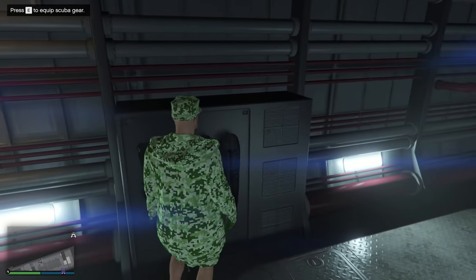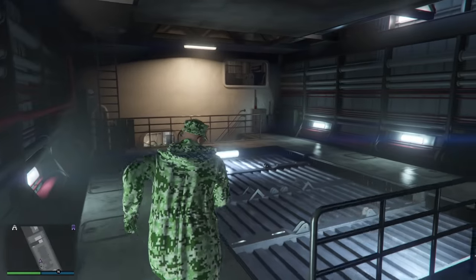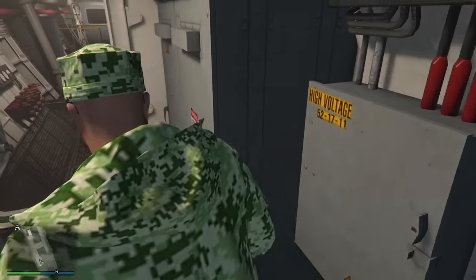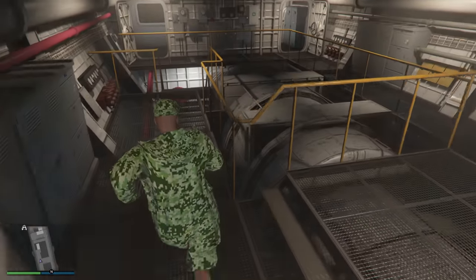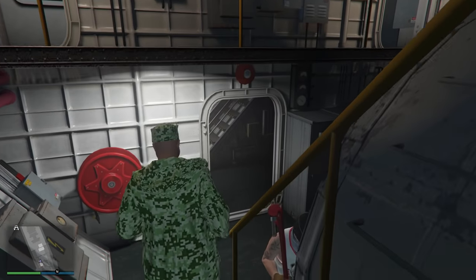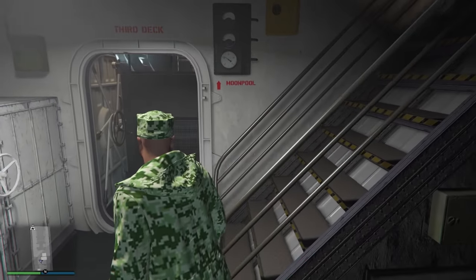There is also scuba gear if you want to exit the sub from underneath the vessel. Besides that, there is a lot of empty space like an engine room, many corridors, a crew sleeping quarters — which is not really needed because there is only one crazy Russian aboard helping you out. But hey, just in case.